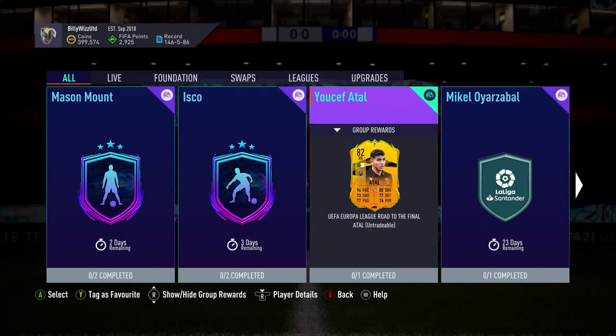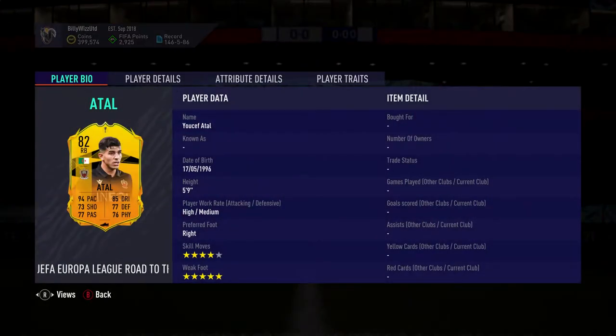Billy WizGamer back online and we're doing the Youssef Atau SBC — it's the UEFA Europa League Road to the Final card. Let's have a quick look at him. He's 5'9", high attacking, medium defensive for a right back. You really want him to be high defensive, but what can you do? Weak foot 5 star, skill moves 4 star.